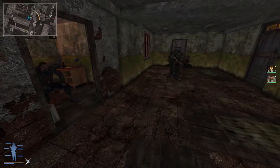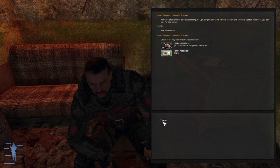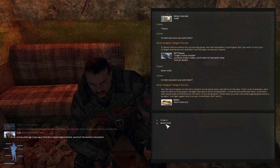Going to hand in our quest here. Job is done, 10,000 - very good. Any work? Vulcan Shutter location, Dark Valley, bandit base - I've done enough bandit bases for the time being.